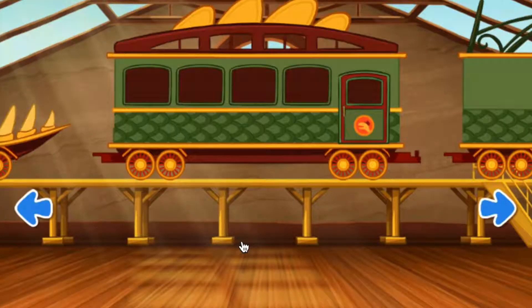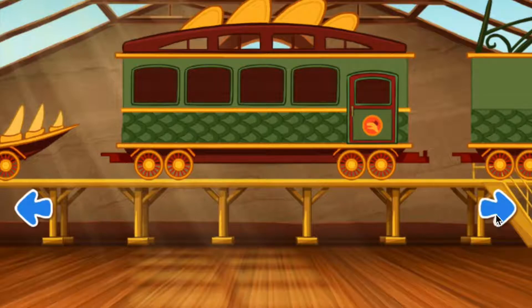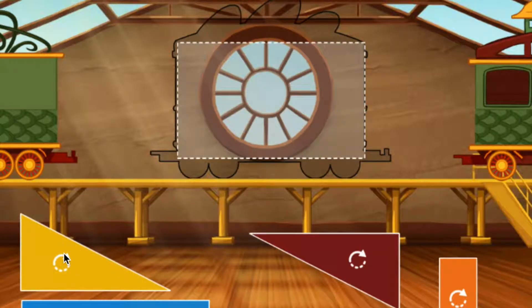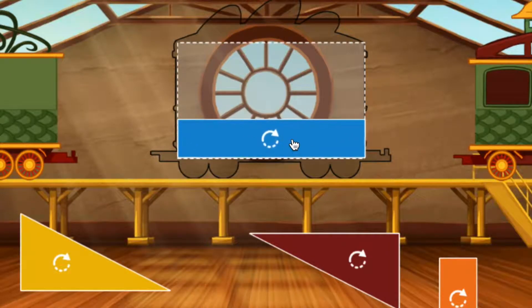Hard! Swipe to look at the cars. Click the car to choose it. To build your train, fill the rectangle with the puzzle pieces. Click the shape to turn it. Nice.